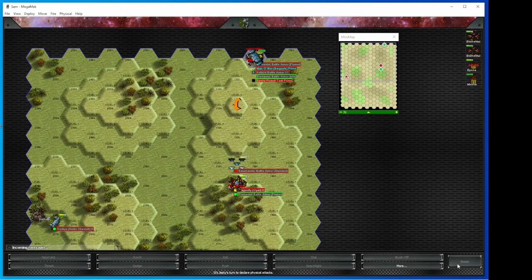So now in the physical phase, it will let me try and brush off the elementals. But unfortunately since I fired, the brush-off thing is grayed out — it's still saying I can declare a physical attack, but every single physical attack is grayed out, which means in reality I can't. So you need to have both arms not having shot. I was really hoping you could punch yourself in the face — we'll do that next turn.